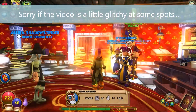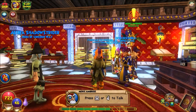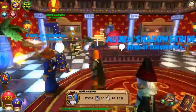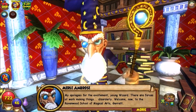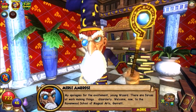What's going on guys, Garrett Film is back here with another video. This is my fourth episode in the series of the walkthrough on Wizard 101. I'm here with Merle Ambrose doing the enrollment quest. My apologies for the excitement on the wizard — there are forces at work making things disorderly.